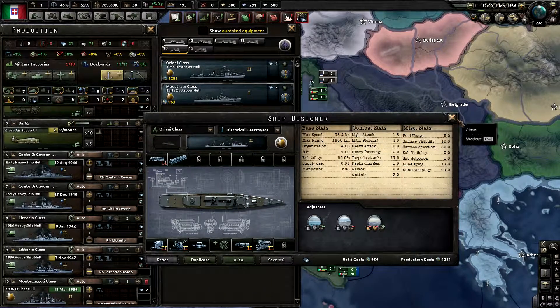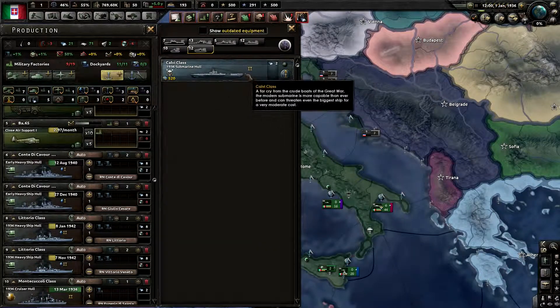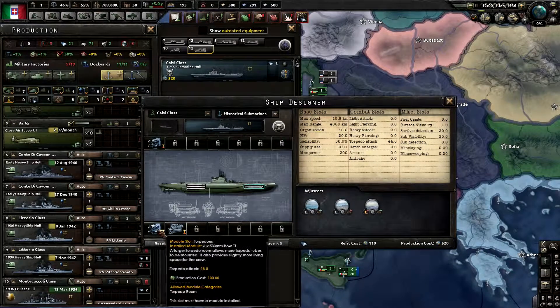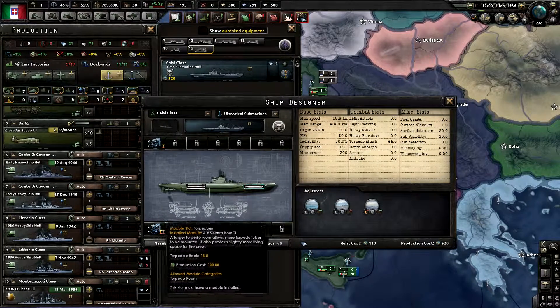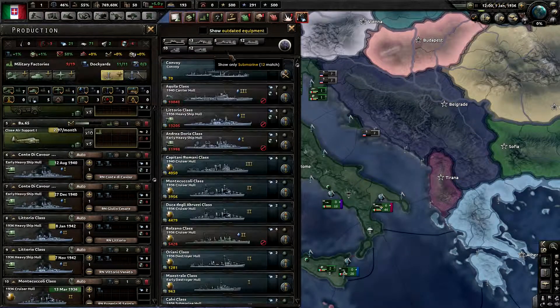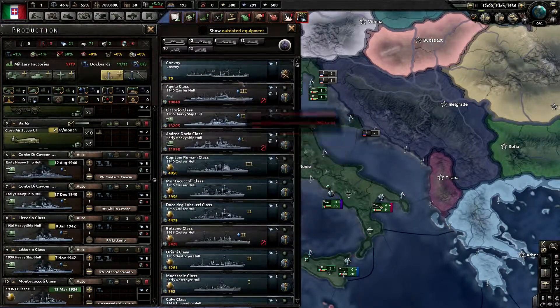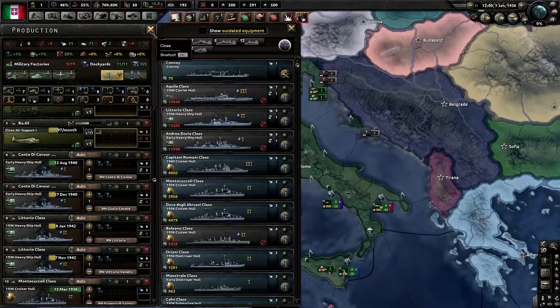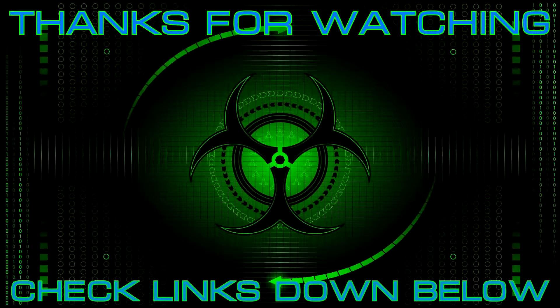Finally, submarines — you only have one: the Calvi class, which has a level two torpedo tube facing forward on a level two submarine hull and a level one facing backwards with a level one engine. If you have any corrections or want to see changes, let me know in the comments below. I hope you guys enjoyed — stick around for more countries, every major power will be covered, and I will see you on the next one.